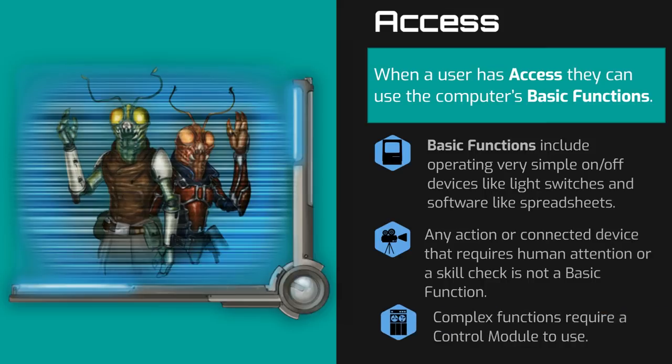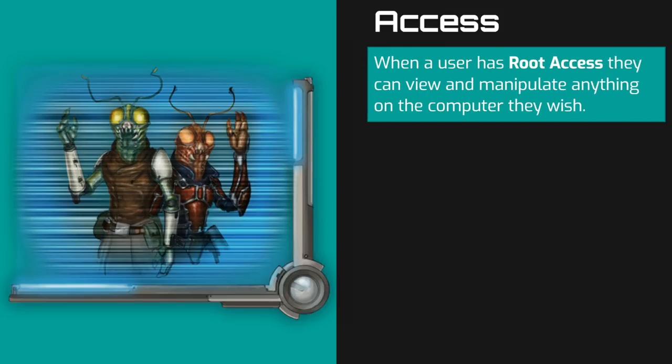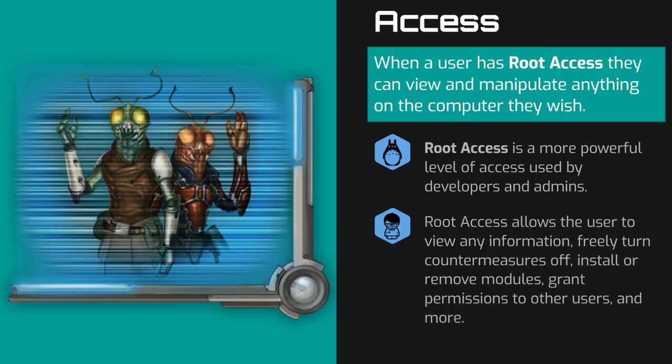Functions that would require a person to operate the computer require the use of a control module. Root access is a more advanced form of access and allows the user to do pretty much whatever they want with the device. These are admin permissions that let you view and edit secure information, alter the way the computer's modules work, turn off firewalls and other countermeasures, and grant specific other users permissions to use secured modules.